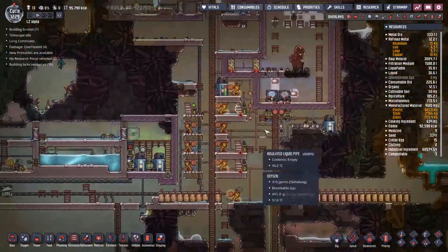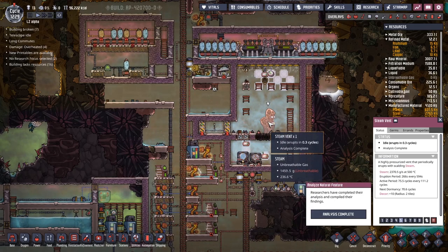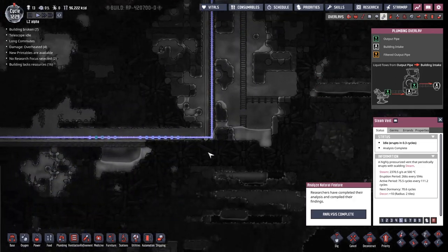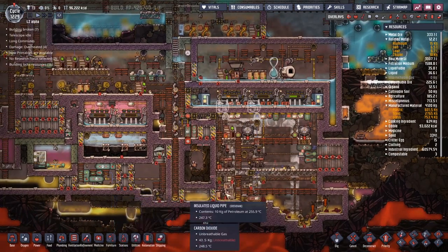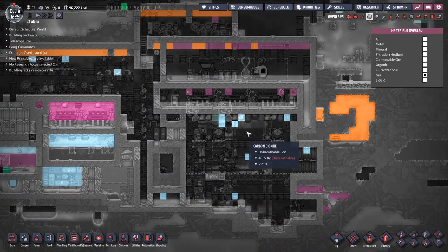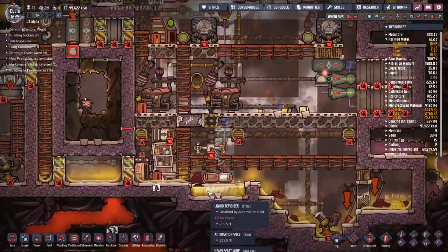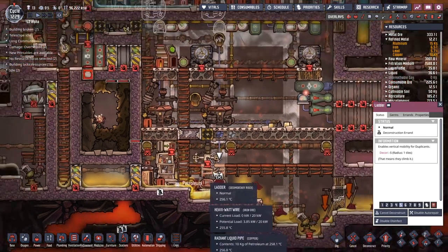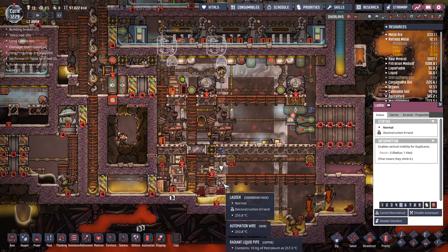There have been some other things going on, such as our steam turbine — steam vent, sorry — has come back online. This was dormant for a very long time and was causing us quite some issues. But I have this overflow pipe coming out from down here and it's sending a fair amount of water down this pipe and helping cool down our steam box over here. This needs to be cool because we're trying to cool our petroleum with it. The problem is I don't know where all the steam's gone — it's all just disappeared.